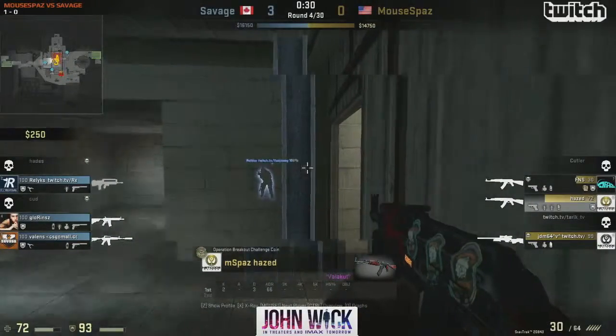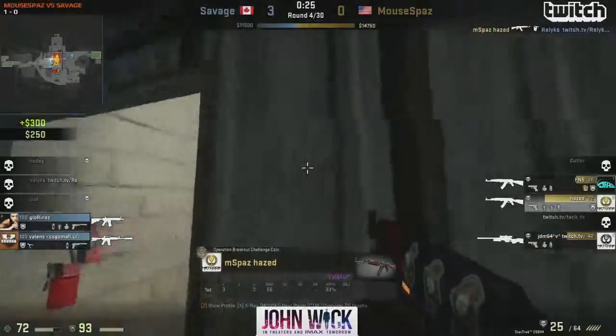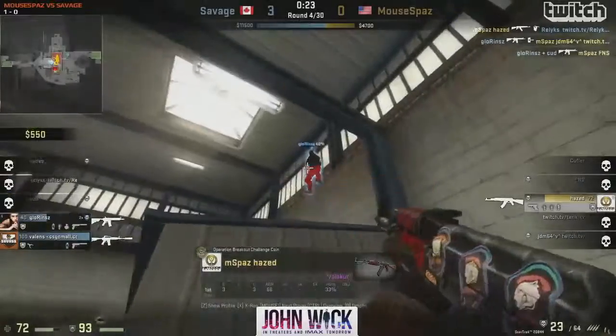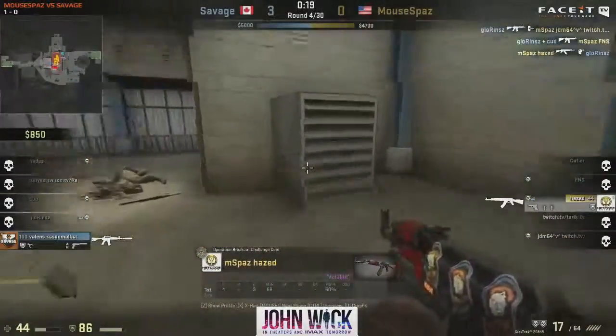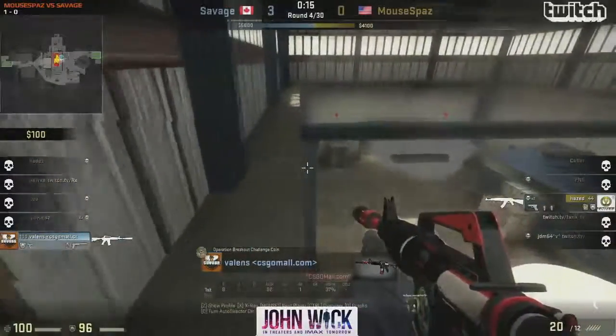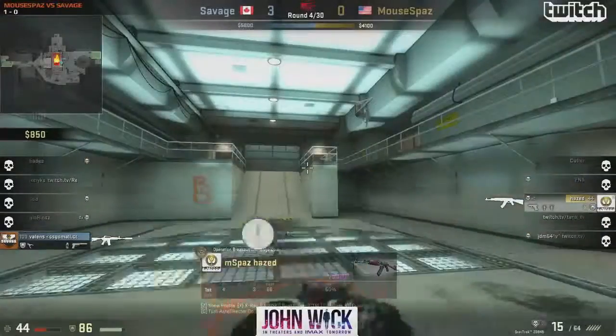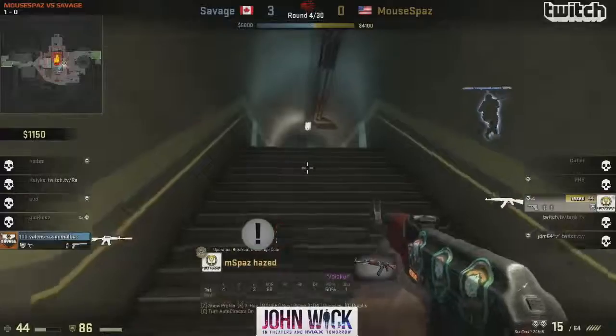They push. Hades has got his AK — right at him. That was a pinpoint shot and he pushes into Zeit. Glorin gets two kills but Hades gets two as well. It's one-on-one — picks up the bomb. Valens is on A site and knows the bomb is on B site — it's going to be a mind game here.